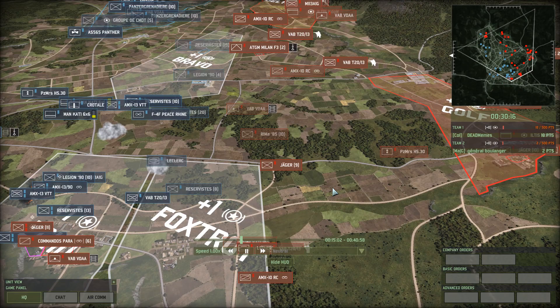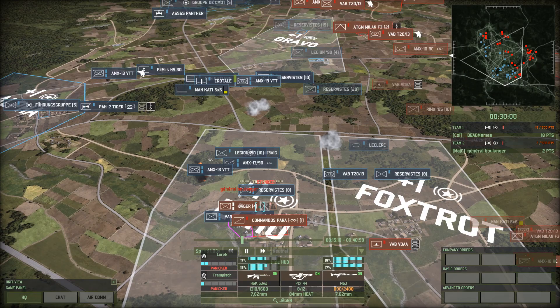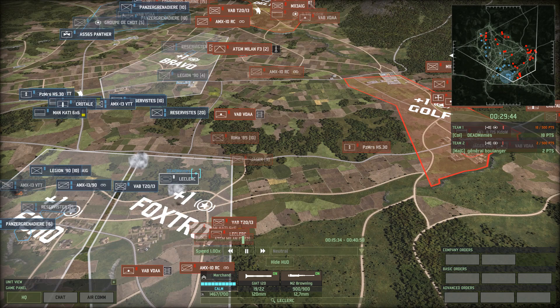Peace Rhin is back out. Oh, Mirage — that's not going to be good for Peace Rhin. Fired one Maverick and missed by the looks of it. Jaeger and Commando Paras are not in a good spot, especially because those Jaeger are caught in close quarters. Their machine gun is shooting up the reserve East — they're not even going after the Panzergrandir. The Commando Paras go down.